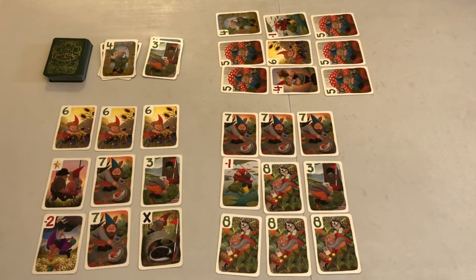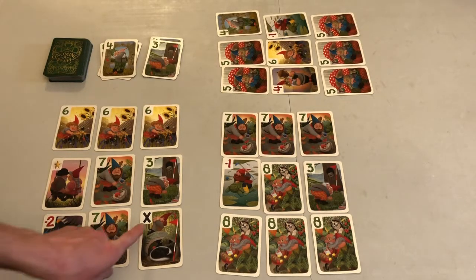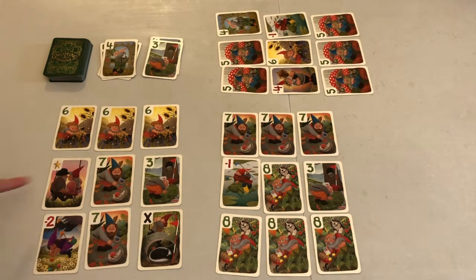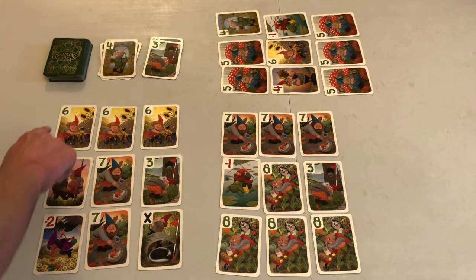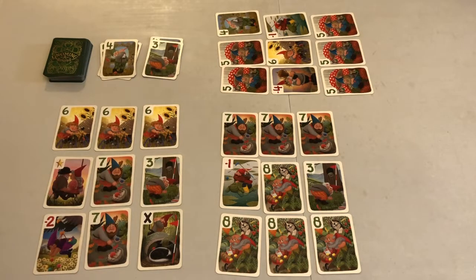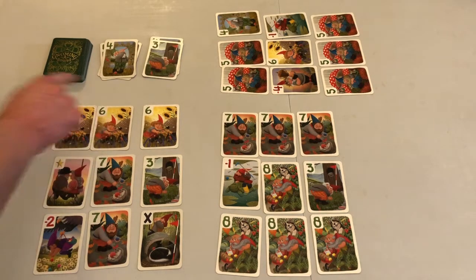Scores are tallied at the end of each round. Negative cards and positive cards not in matching sets earn players points equal to their face value. For example, a negative 2 scores negative 2 points, and a 7 card not in a set scores 7 points. A hazard carries the value of positive 10, and a mulligan not used to complete a row is valued at 0. Matching sets of 3 positive cards in the same row or column earn the player negative points equal to the matching face value — for example, a set of 3 6 cards would score negative 6 points.